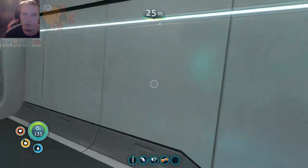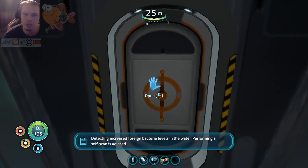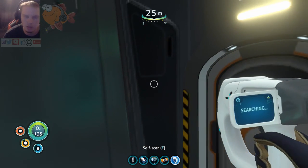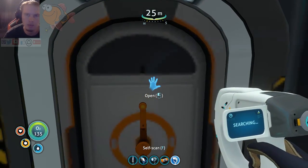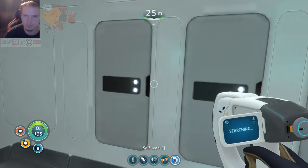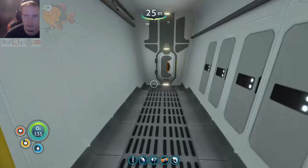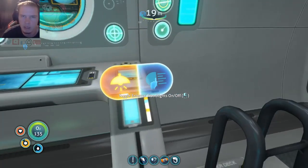Okay, this is probably the bottom of the hull. Detecting increased foreign bacteria levels in the water — performing a self-scan is advised. I guess I can do a quick self-scan. I'm infected. Okay. Here's our storage containers, but I can probably put more down. Something on the bottom one — yeah, I did.